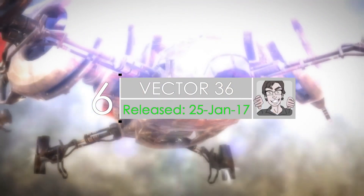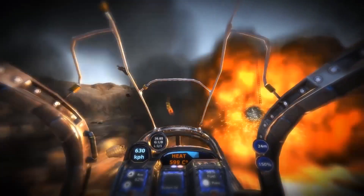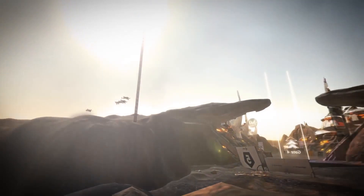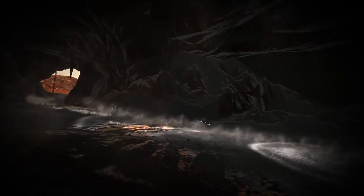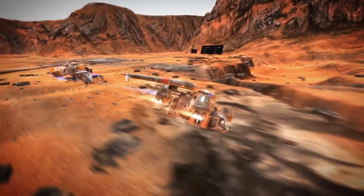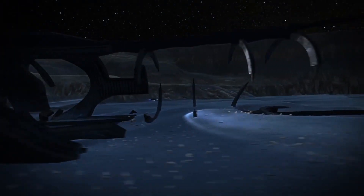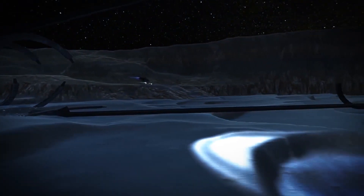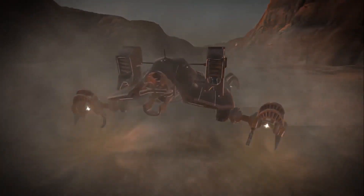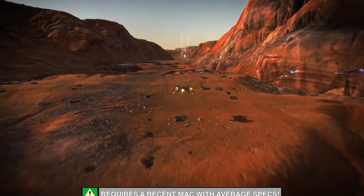Number six, we have Vector 36. Vector 36 is a racer set on the surface of Mars. You pilot a skimmer, which is a completely customizable vehicle. Players have complete and total control over every compartment of your ship, meaning you are responsible for how your skimmer performs. The game has a strong emphasis on piloting skills and engineering skills, as they make the difference between winning and losing races. When you play, you'll race through numerous tracks on Mars and compete in modes such as sprint, circuit, or tournament.